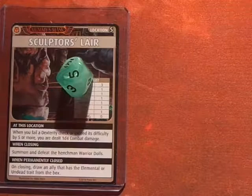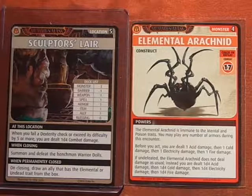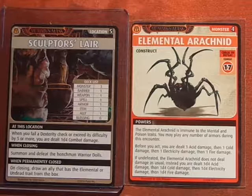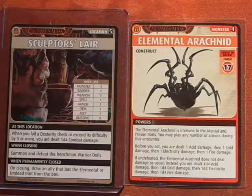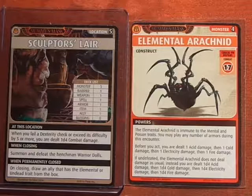Advancing the Blessings deck, we get the Elemental Arachnid — immune to mental and poison. First thing I have to do is take acid, cold, electric, and fire damage. The only thing in my hand is the Crocodile Skin Armor, so I'm going to recharge that to prevent 1 point of damage. That means I have to take 3 points of damage total.